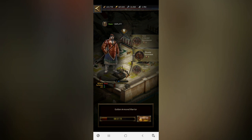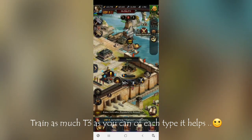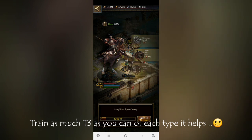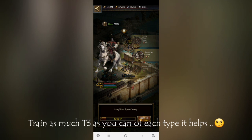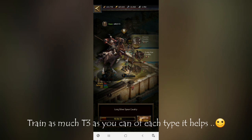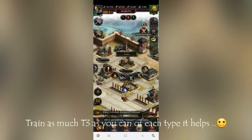Next, moving to the cavalry unit — for defensive purposes I recommend that for higher level you can train T9 cavalry. It is the best for defensive purposes. For lower level, go with T3 only. T3 is best for all unit types.